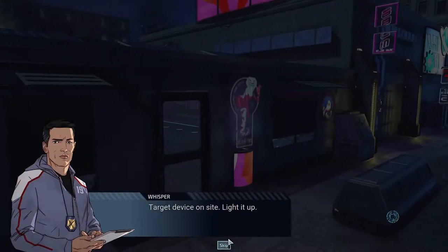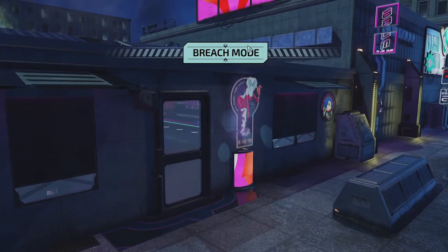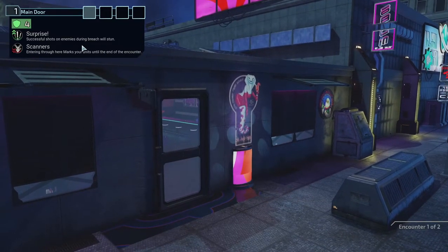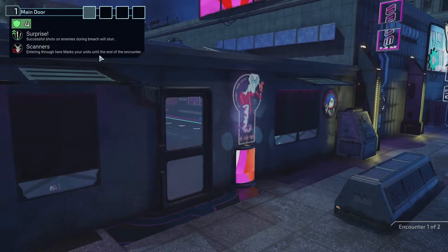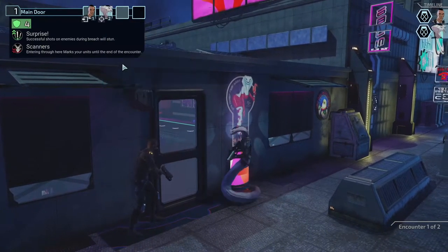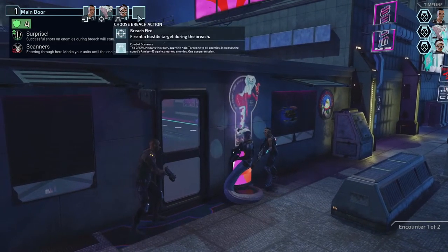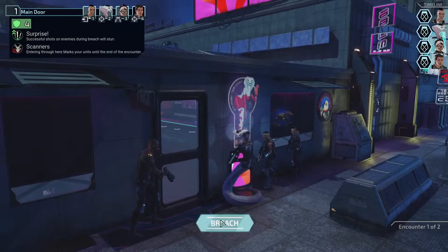Target device on site — light it up. We get one extra pattern from this. Successful shots will stun. Entering through this entrance will mark units during the encounter. Let's have Blue Blood first, then Torque and Patchwork. We'll use the hollow scanner because we're gonna be marked, so we might as well mark them back.